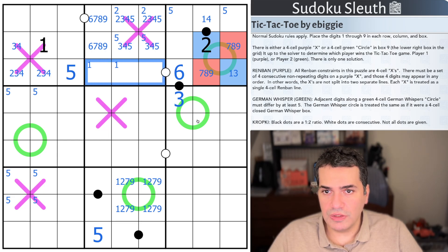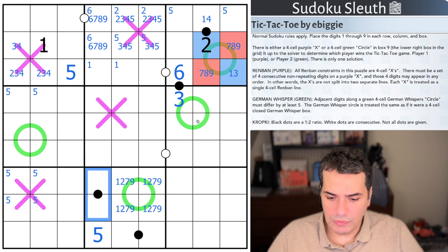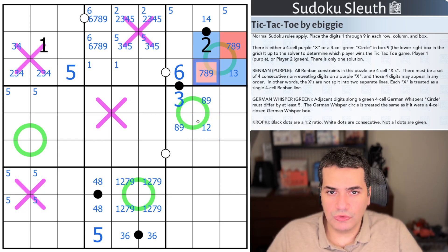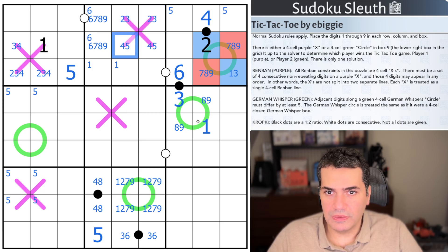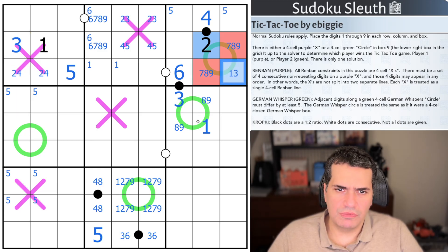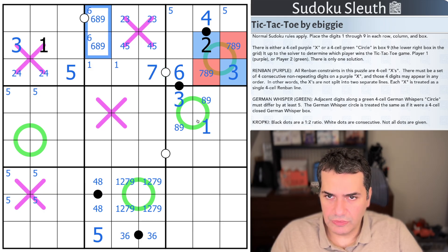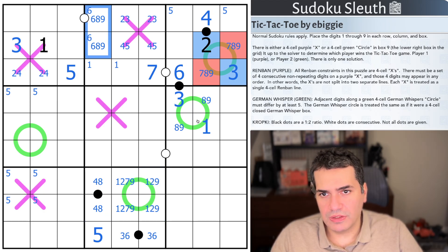So I'm pretty sure this cannot be a low digit. It's not five. So this is a high digit — this is six or eight. Therefore this is three or four. The four can't be on these German whispers because it would require a double nine. So that's definitely three. That's definitely six. There are no sixes in here. There is a six up there, which gives me four, eight here and three, six there. Three requires an eight, nine pair. And this is one or two — but it's not two. It's a one. It's a four.